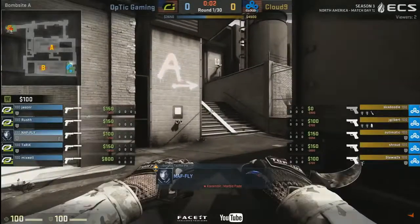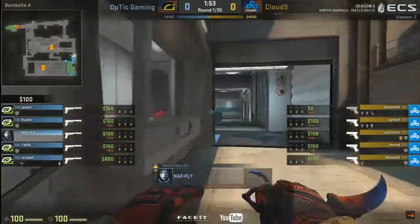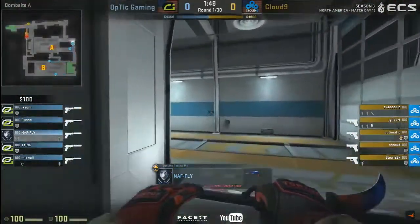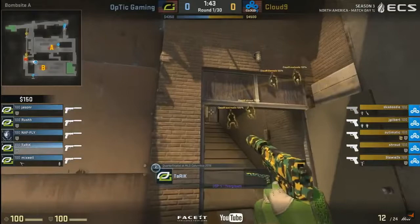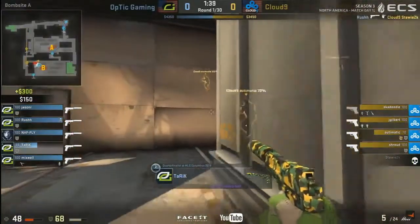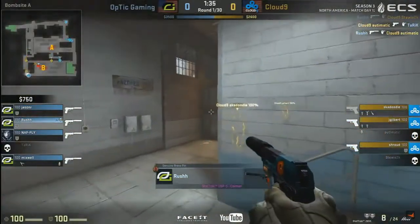Optic Gaming have a nice success rate on this map, yet to find consistency on the new lineup, but see how well they can do today. They will be starting off on the CT side, which many teams tend to prefer. Quick pop flash, quick push into the B bomb site for the plant these days.